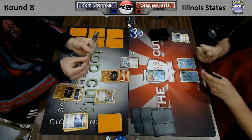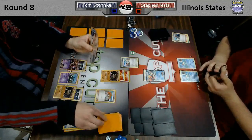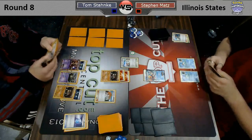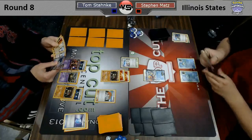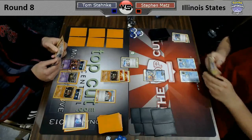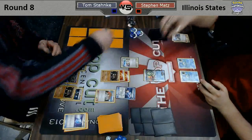We'll see if he can get Garbodor into play here with the tool. Looks like he does have the Garbodor, but it does not look like he has a tool to go with it. So this is going to open up a door for Steven — this is the one spot where the Blastoise deck can win.